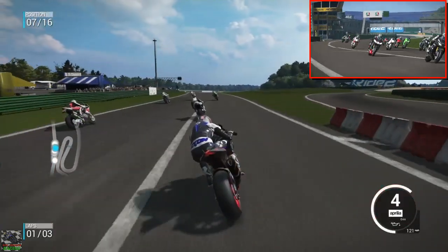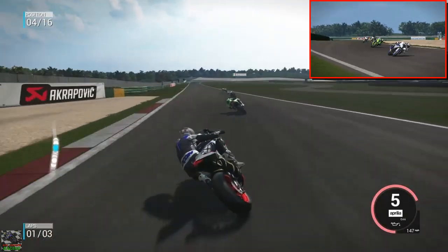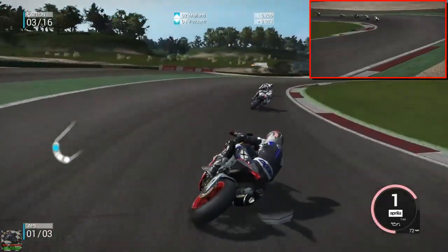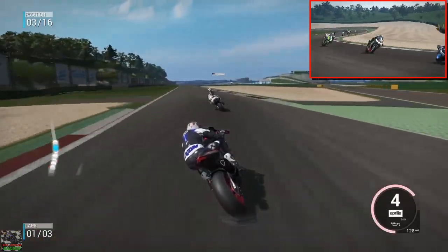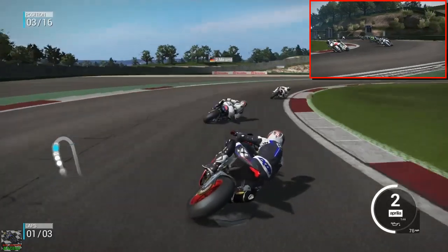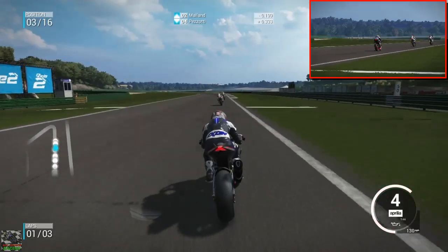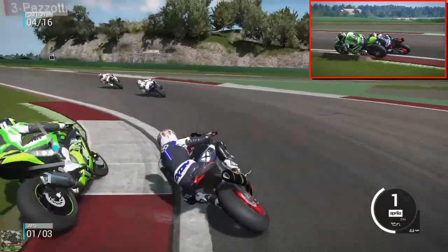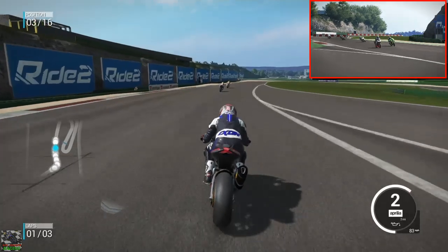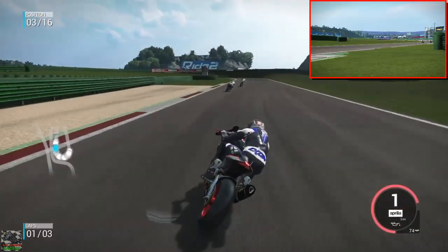We've managed to slip up the inside in the first couple of corners. We've got a Calzac in front and I think we've got the HP4 and the Bimota. I've never seen one of these Bimota BB3s so I'm not sure what they're going to be like. We're sticking with the front two which is awesome. The HP4 is another awesome bike as we already know, and the Bimota is leading the race and holding its own.